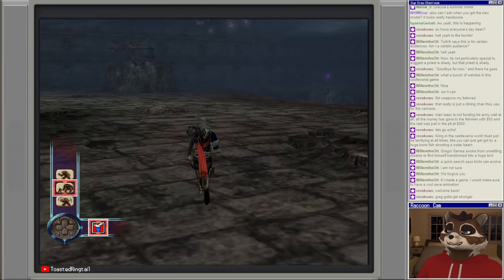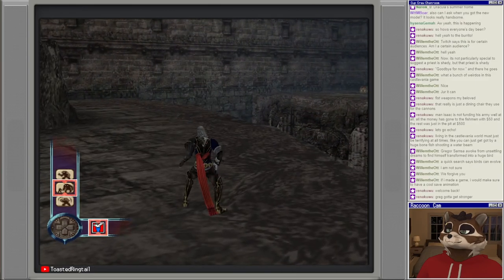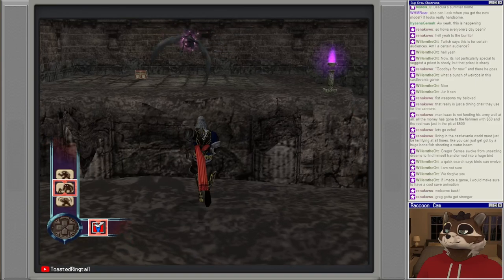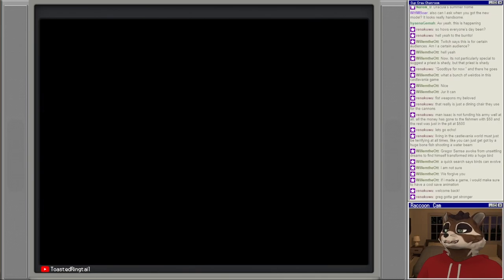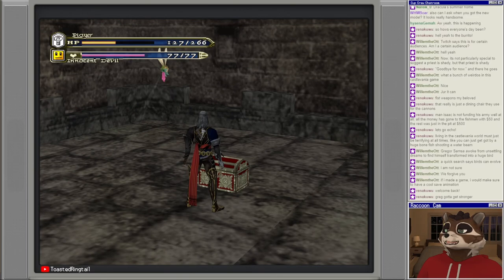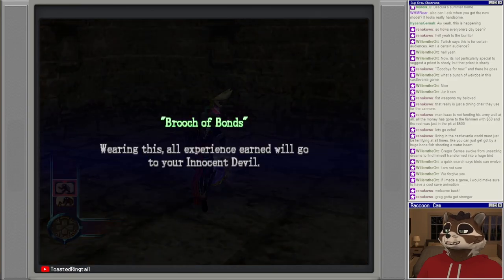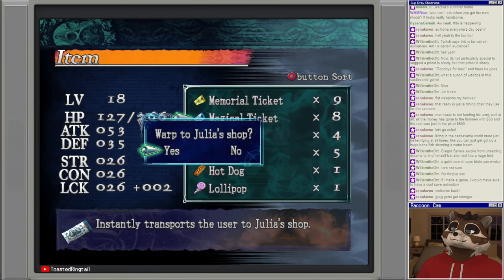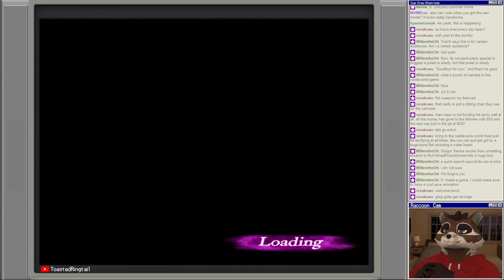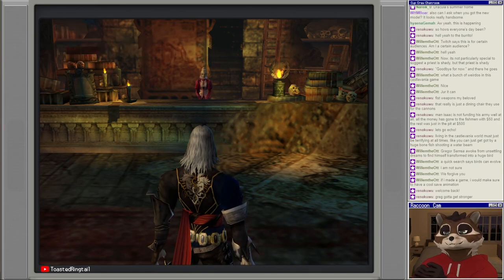So far this game has not been very challenging. We'll teleport back to Julia's shop and then use the warp point to go back to the warp area so that we can fly across and go to the new section, I think. Sounds about right.